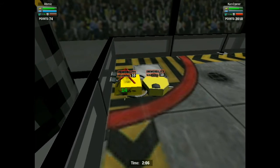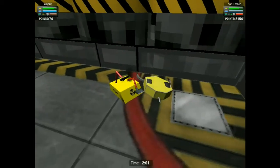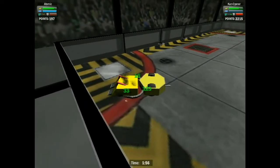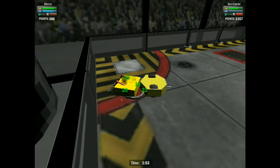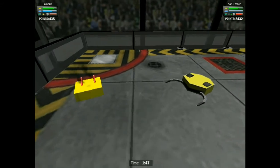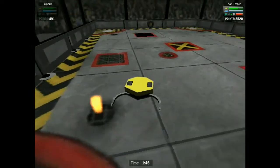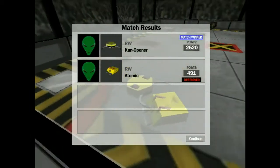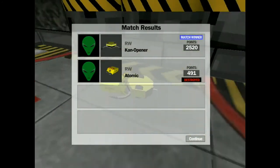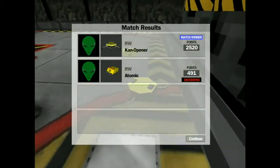Canopener is eating him absolutely alive. Incredible damage. Atomic in trouble. It's a snail's crawl now from the flipper. Smoke pouring out of the machine as Canopener looks to finish the job. There's the pneumatic spike from Atomic — we haven't seen that yet from him. And there's the knockout! It's Canopener taking the series in convincing fashion! And now he messes with the carcass of Atomic, looking to clean it out like a used can of beans. Hope you like the joke there.